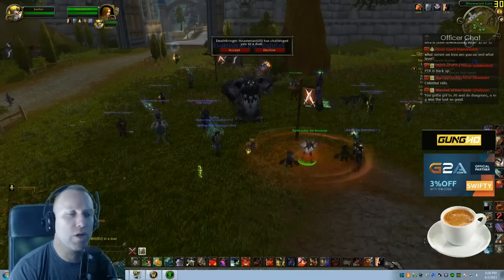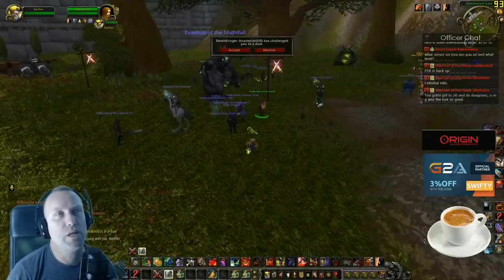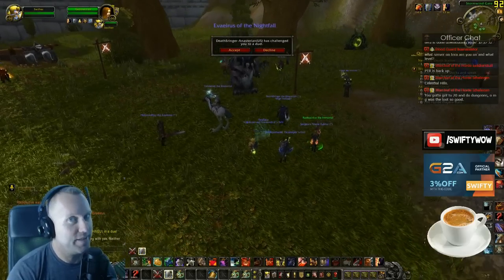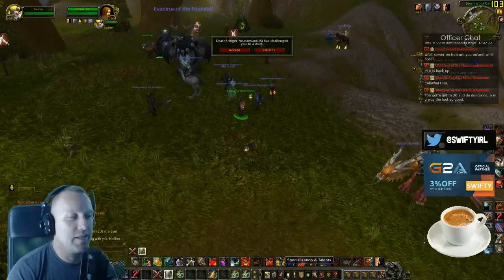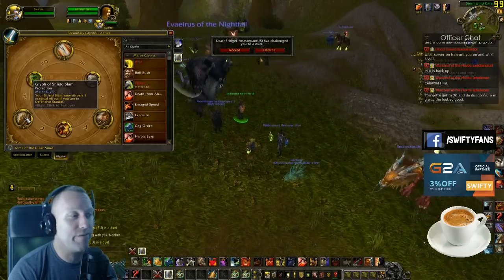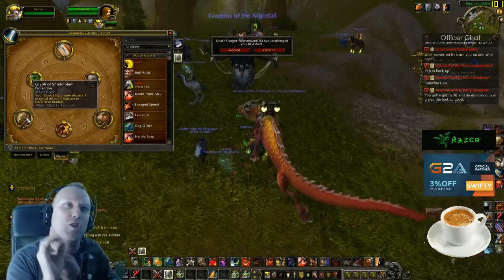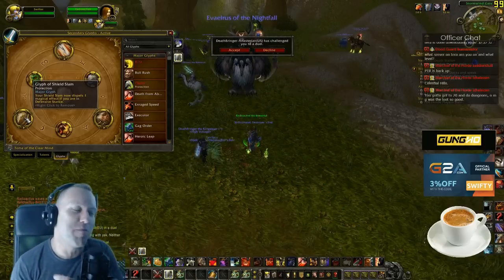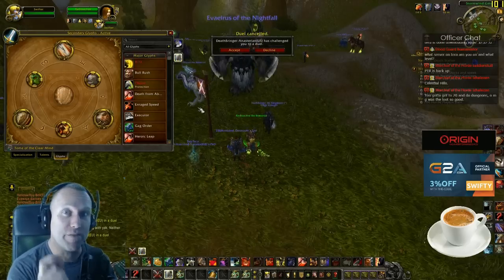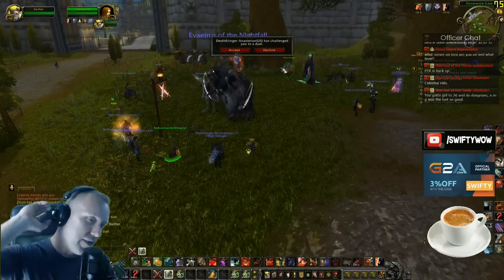If you go Gladiator Stance you'll have more mastery, but it's only about a 6% increase in attack power over Prot, and Prot provides tons more survivability. You also get to use the Glyph of Shield Slam — Gladiator Stance warriors don't benefit from that anymore because they nerfed it, which is one reason I don't play Gladiator Stance. It just doesn't do enough damage. But now they've buffed the damage of Gladiator Stance and it's actually looking really good.